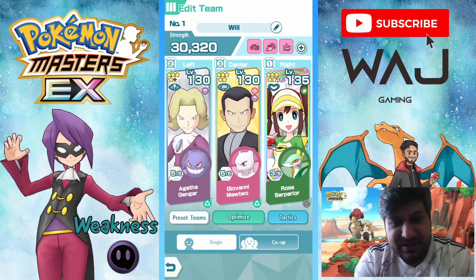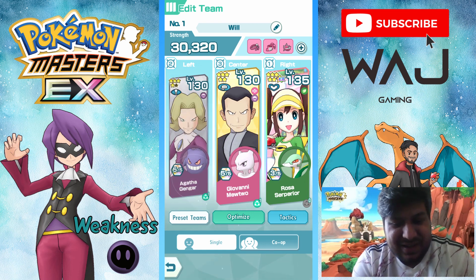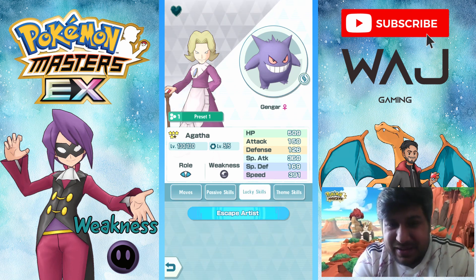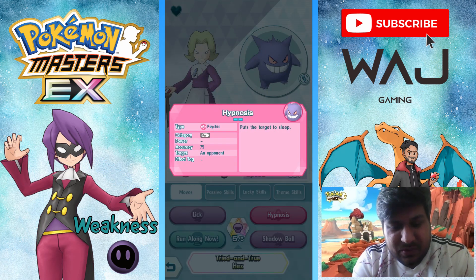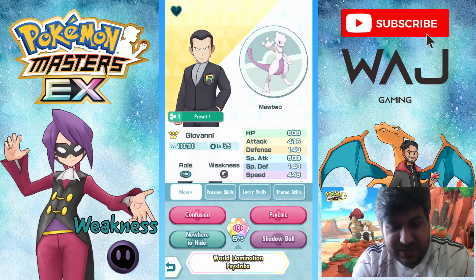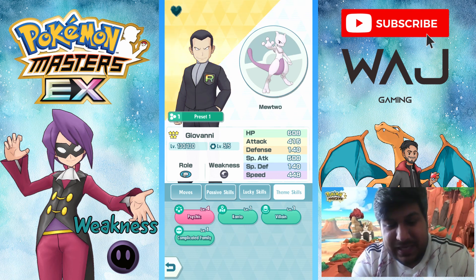This coming Monday on the reset we'll all be weak to Ghost type. I used this same team two weeks ago and it did well, so I'm using it again. We've got Gengar here for Hypnosis and we're going to sync. Lucky skill is Escape Artist — it's better to have Critical Strike on this if you're going to use it as a striker, or Troublemaker 1 for better Hypnosis accuracy. For theme skills, there's a Kanto link. Giovanni and Mewtwo is here for Shadow Ball, with Critical Hit Rate up, and Critical Strike 1 lucky skill — Critical Strike 2 is better if you have it.